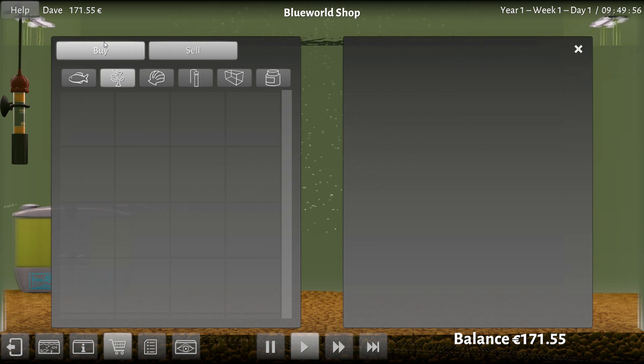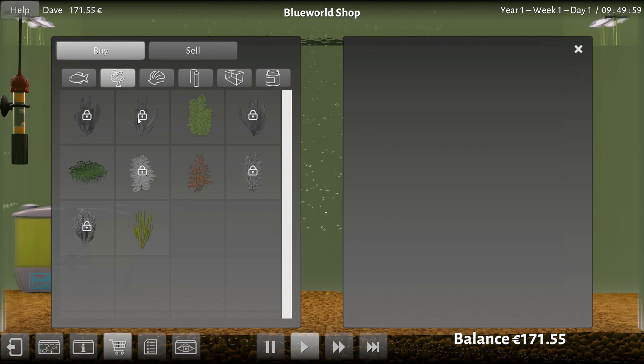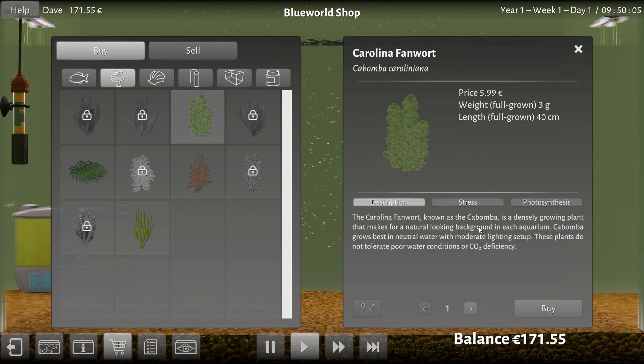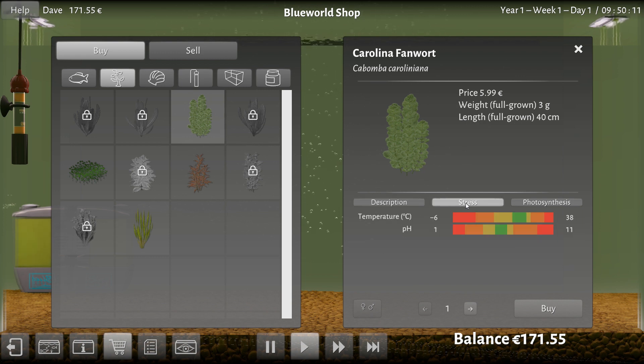Plants — fish like plants. I'll go to buy. We've got a bunch that are unlocked, and again some need a minimum level. Let's go to something I can actually buy. The California fan worked. It's a plant, I get that. What's the stress thing? It's what the plant is going to live with. We've got a green spot for its best temperature and a green spot for its best pH. I'm rapidly calculating Celsius to Fahrenheit in my head — it wants to be a little on the warm side. That's what our heater is there for. I'm going to get me one of them.